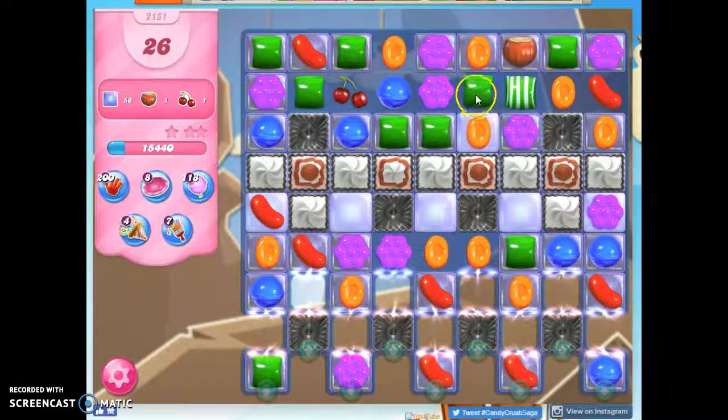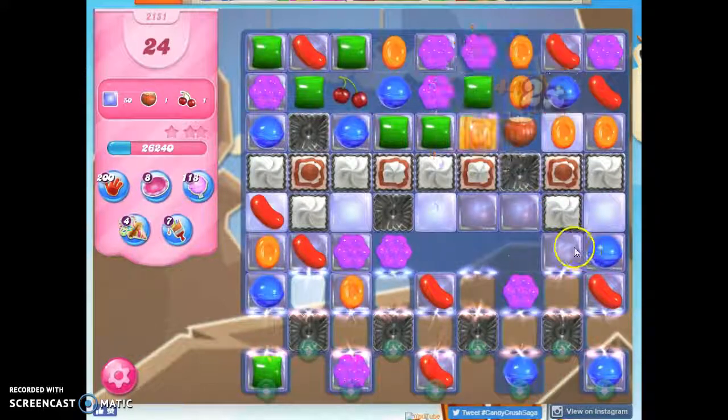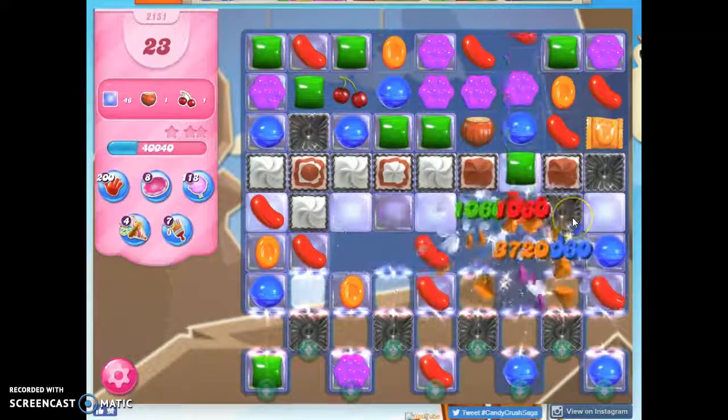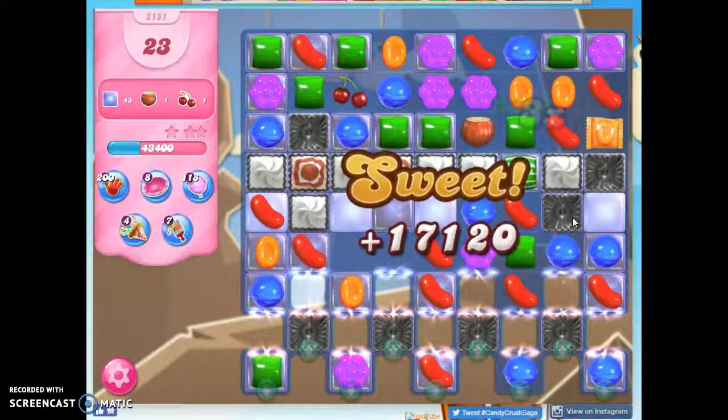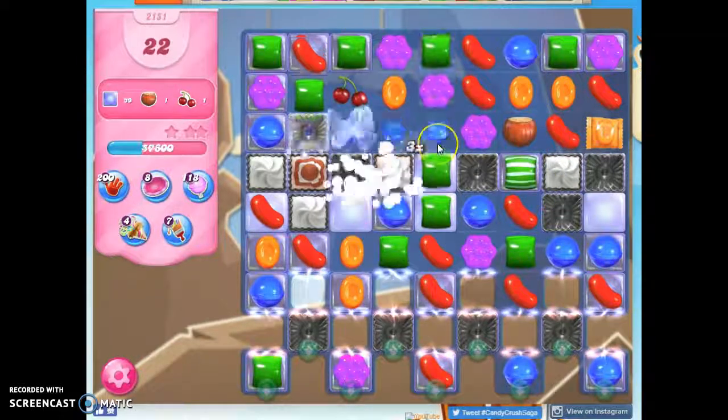Let's see — I could do this, I could do this, I could do this first, and then do this. Look at all of that orange. So this is good — I need to open up the space, because what I really need on this board is an opportunity to make some special combos.